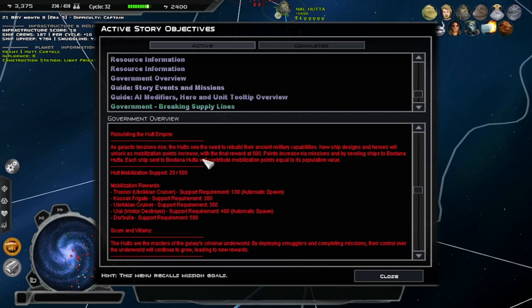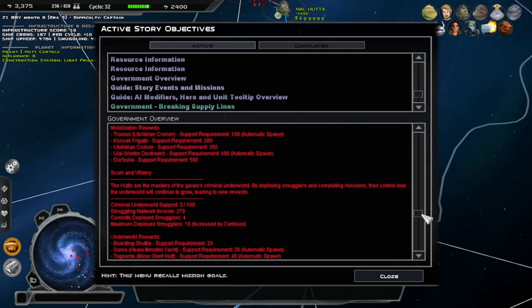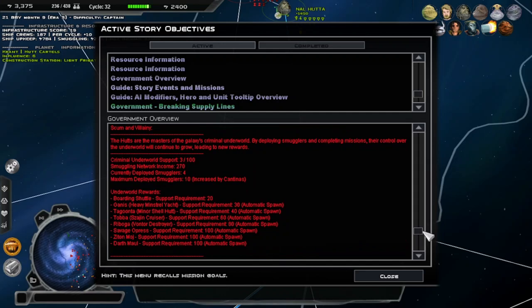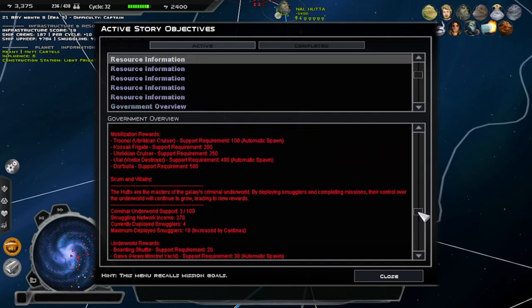Rebuilding the head empire. Mobilization, support requirement — so these are the supports. Our support is 29 out of 500. So we need to get to support. Government underworld network — underworld rewards: boarding shuttle, yacht, miner shell yacht, monitor destroyer, savage approach. That's cool. Deploying complete missions, control over the underworld. Grow by deploying smugglers and completing missions. Terminal underworld support, smuggling network, income 250.